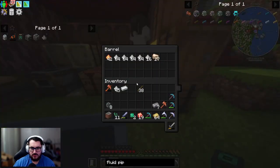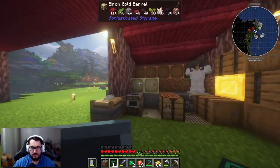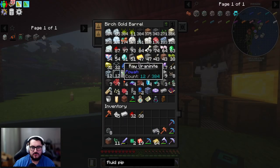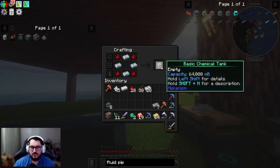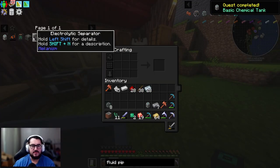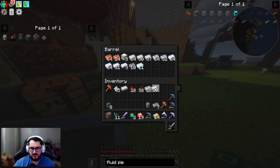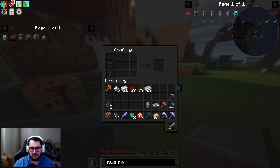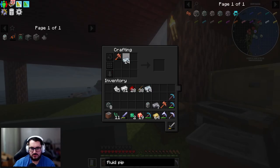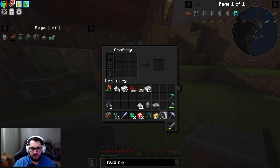With that smelting, we also need a basic chemical tank — that's redstone dust plus some osmium. We also need to make the separator. It's pretty simple to make — I need a few more iron ingots, and for the infuser I need gold and osmium dust. I have gold dust in here — perfect. Now I have the separator.